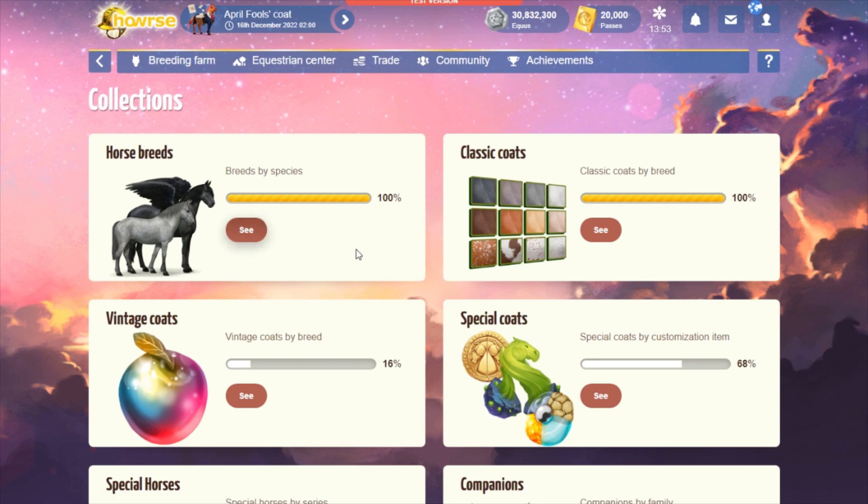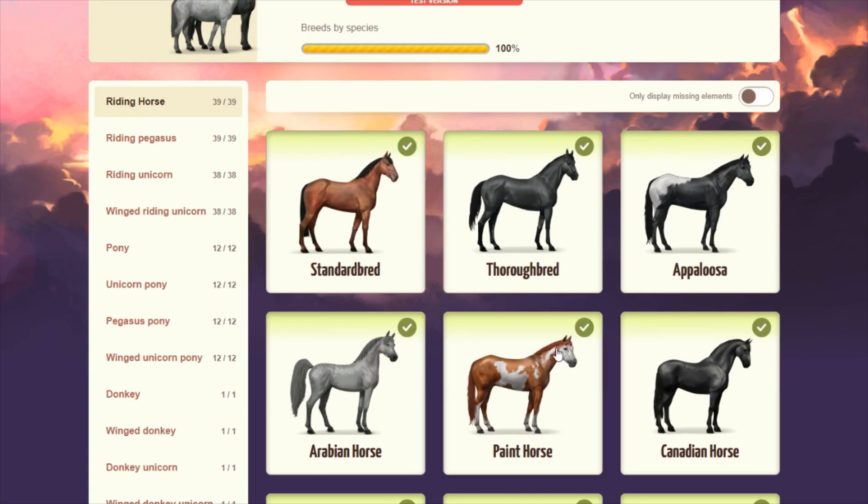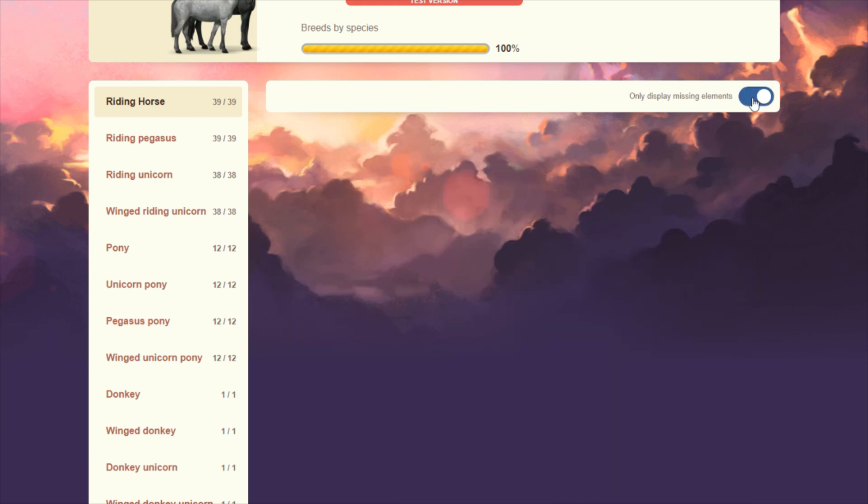Horse breeds have been fully transferred — no worry there. What I do like, and this was newly added because it was a huge concern of mine: there is now an 'only missing elements' toggle switch. If you want to see immediately what you don't have, click this little toggle. I've completed this so obviously nothing shows up.